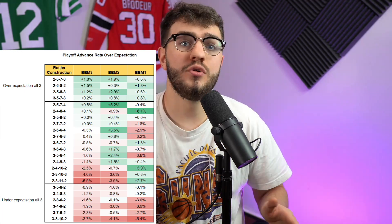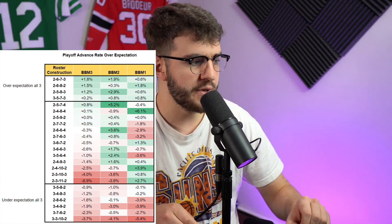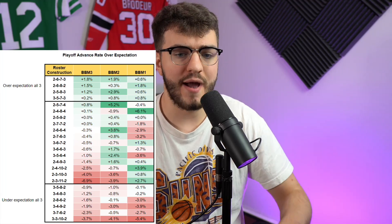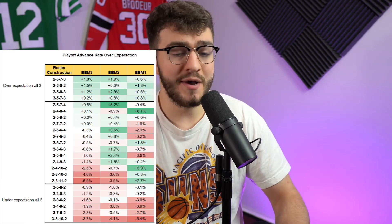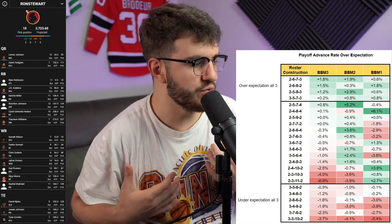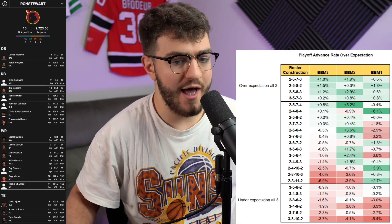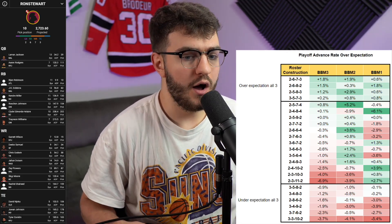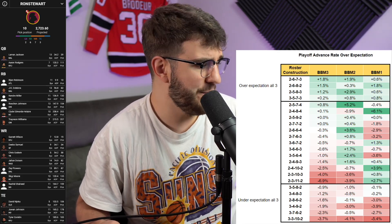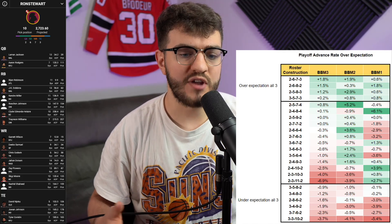The best build according to the table is the 2-6-7-3, but if you waited until rounds 17 and 18 for your two quarterbacks, it's dead. If you took five straight running backs, it's dead. If your three tight ends are your first three picks, your team's dead. Think of it through the lens of budgeting it correctly — a 2-6-7-3 build needs to be balanced. It can be hero RB or zero RB, but not an elite tight end build.